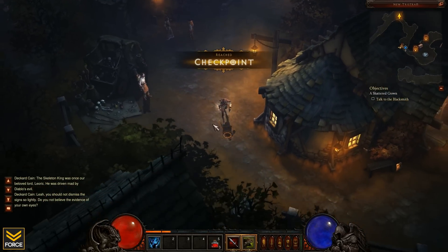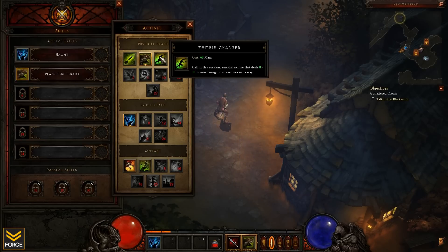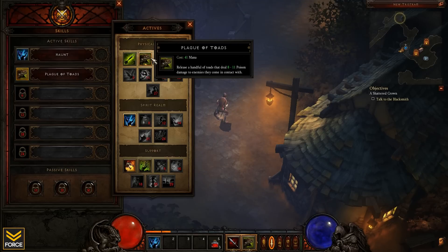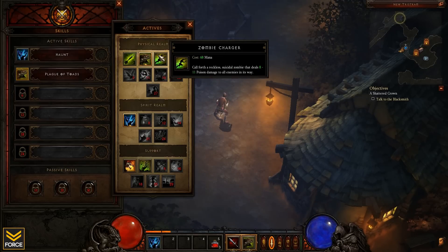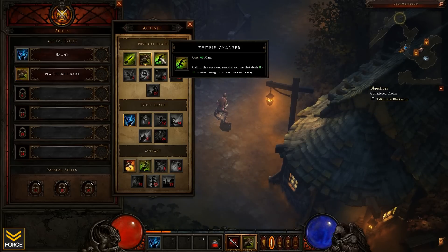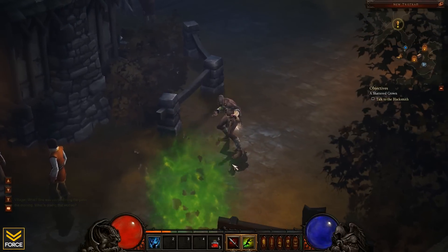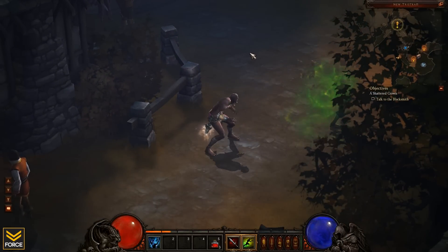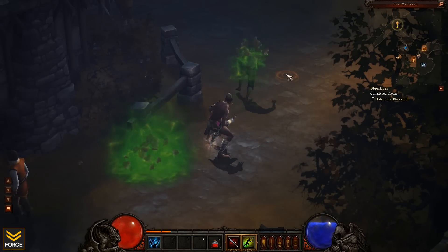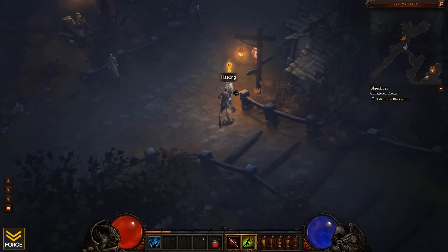Zombie Charger! Let's see how that works. Zombie Charger deals 8 to 11 poison damage. That is a single target, as opposed to Plague of Toads which is 8 to 11 damage to multiple targets for a lot less mana — 41 mana versus 61 mana for Zombie Charger. My assumption is that Zombie Charger is going to scale better, eventually doing a lot more damage than Plague of Toads. I'll play around with it for a minute so you guys can see it, but I'm going straight back to Plague of Toads because that's clearly a little bit better right now.